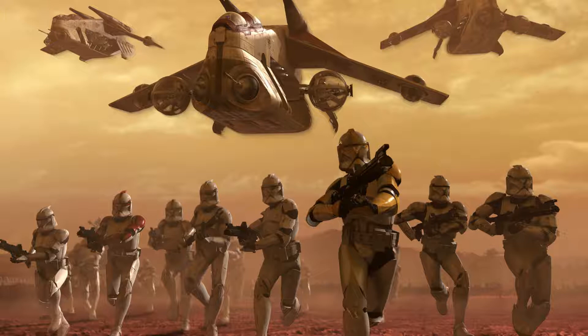The CIS have sent in a column of spider walkers. Get to the AT-TE and make it fast. Now take one of those walkers down before they do some serious damage. The CIS have also sent in a column of hailfire droids — take those down before they do some serious damage. Good job. That'll hold them off for a bit.